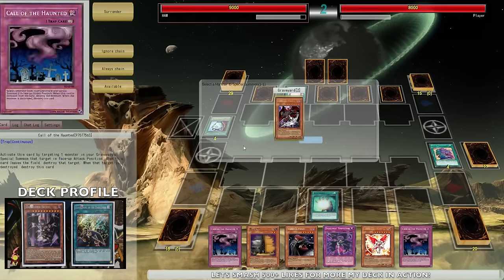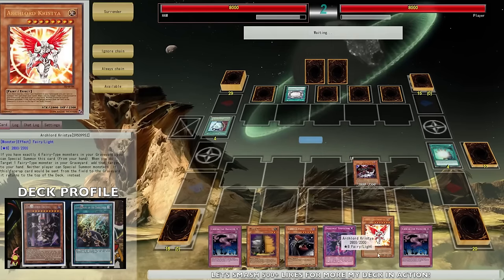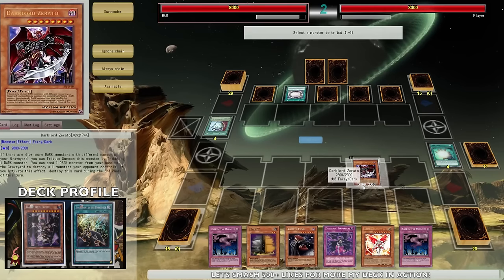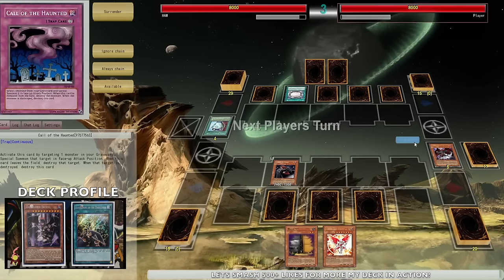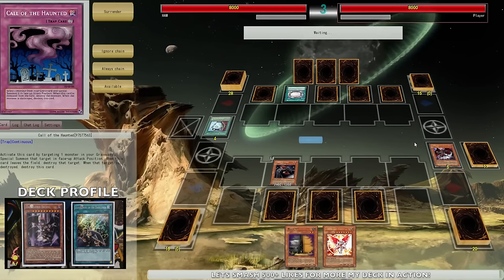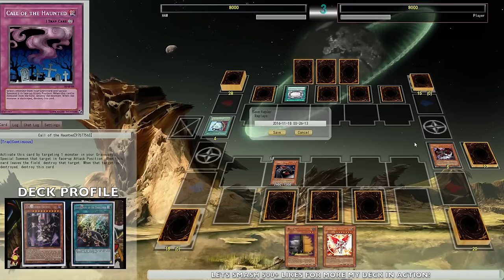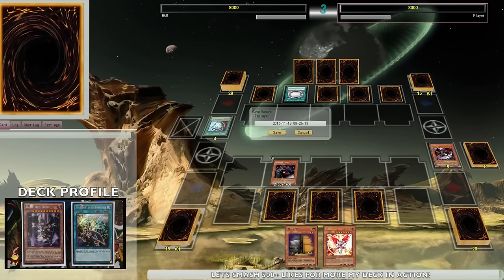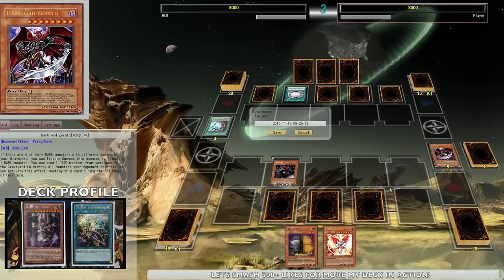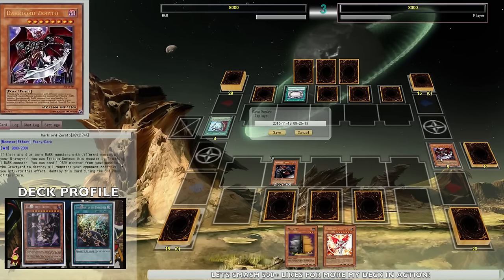Soul Charge is coming in right here - I just really want to get Vanity's Fiend on the board so he can't do anything. I'm gonna go to normal summon and just watch him cry. At this point you set your backrow and pass - he can't do anything. He has the Navigation on the field, he has Eternal Souls, but he cannot consistently play through this. That's what's really good about Dark Lords - if you're able to drop Christia or Vanity's Fiend while they have a set field like this, you basically just win the game.